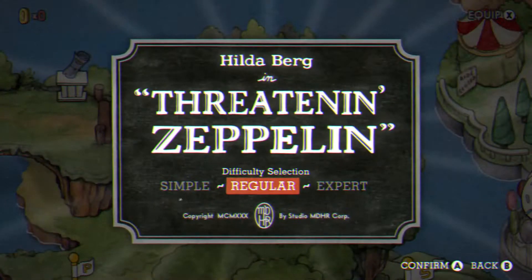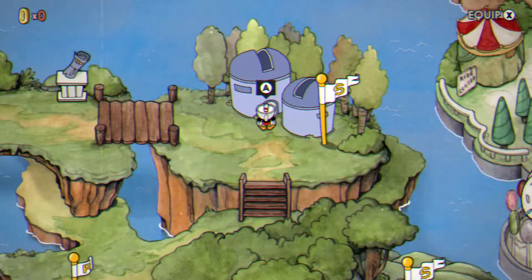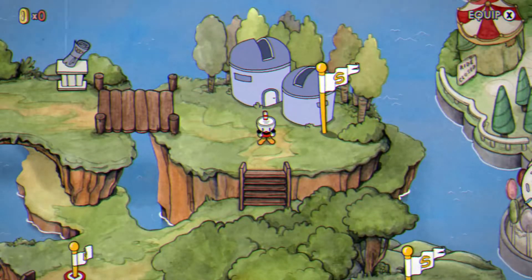Hello, today we're showing you how to beat Hildeburg in Throne Zeppelin. This is the third boss, but it is not simple. In my opinion, it is the hardest boss in Isle 1, because it is the first plane boss, and by this time you might not know the plane mechanics.